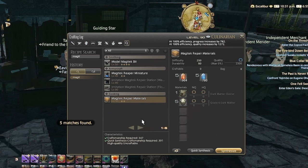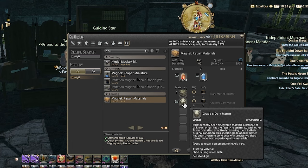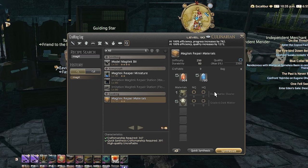I learn the book and look up the recipe. It requires 5 fire and water crystals, 1 dark matter cluster, and 5 grade 6 dark matter. The time-gated item for this recipe is the dark matter clusters, but it's not as bad as you think.